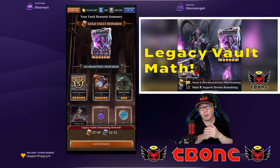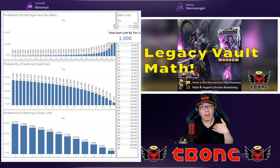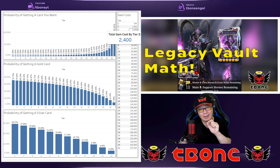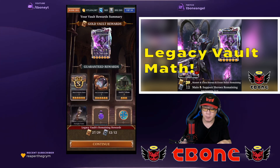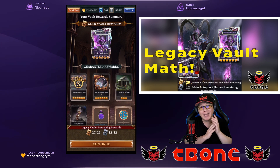Hopefully this helps you set expectations for what you might pull when you go into this vault. As you go deeper into the vault, the more likely you're going to get what you want. But the problem is the cumulative cost of gems starts going really high. I pulled two tiers this event, so the next time Dark Slayer comes around it's going to start at tier three, meaning I'll have to spend another 1,400 gems, and my total investment into that vault would be at 2,400 gems. They also mentioned they're going to continue to add the cards from the current event into the next vault, so all of the cards from this event are going to be put into this legacy vault.